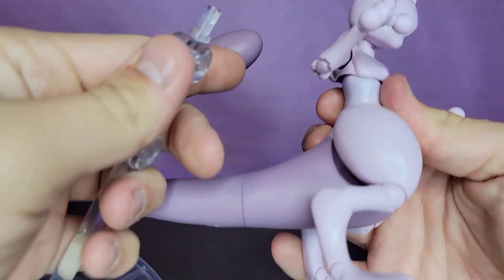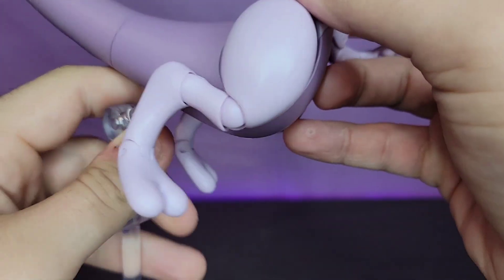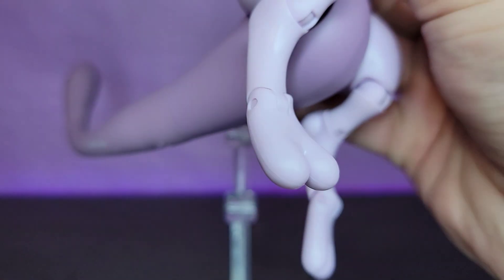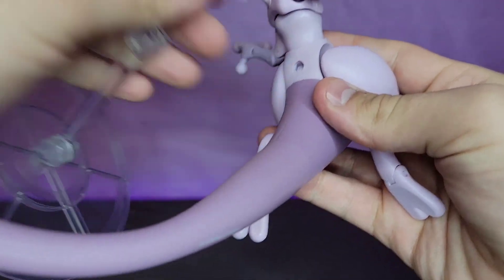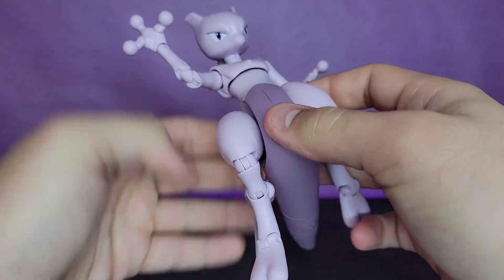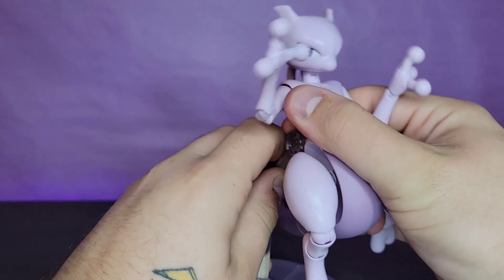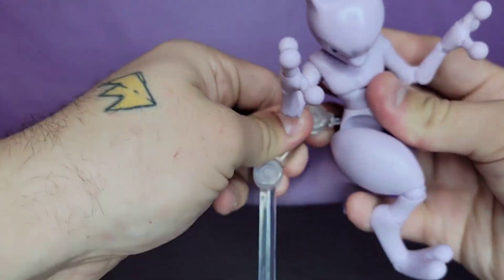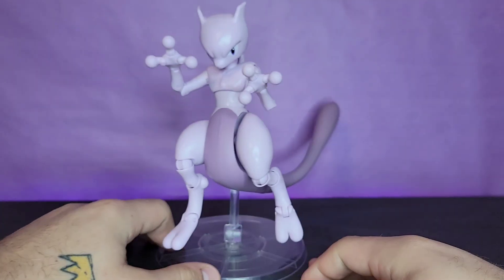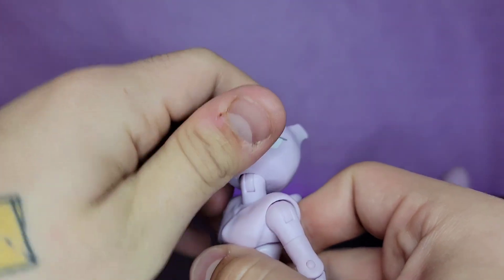He does come with a figure stand but I don't like it. They should have put it down at the base so you could get him flying, since he's a cool flyer kind of Pokemon. Instead they put it right above his back and it has to go in at an angle to accommodate the tail. It just doesn't stay in well and doesn't do it for me the way I think it should — another useless stand.